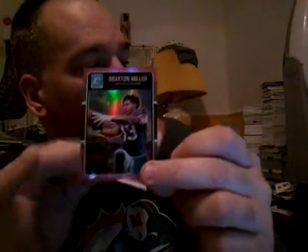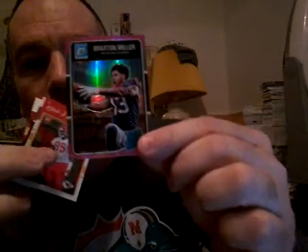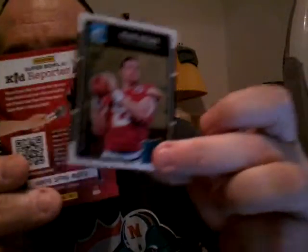We got Eli Manning, and there's your pink rated rookie refractor. I notice in these blaster boxes it's one regular pink refractor and then one rated rookie. Pretty much got that set almost complete. Also got a Chris Jones rookie and Kevin Hogan.